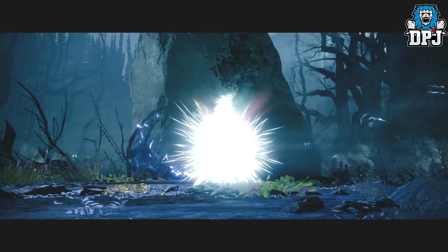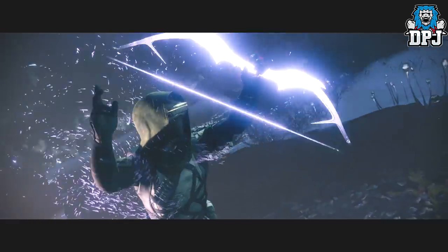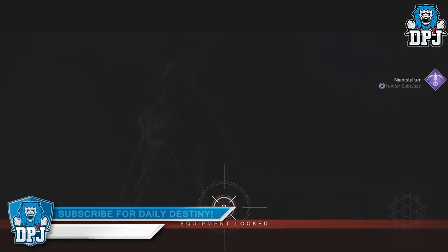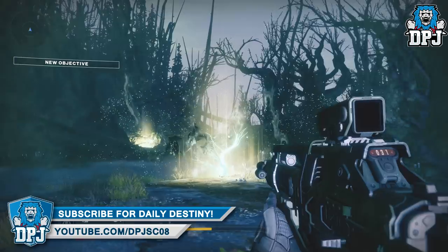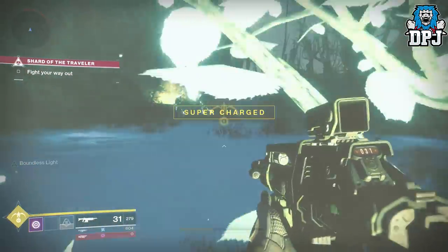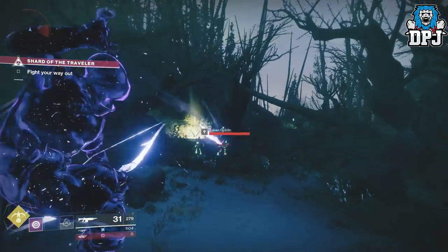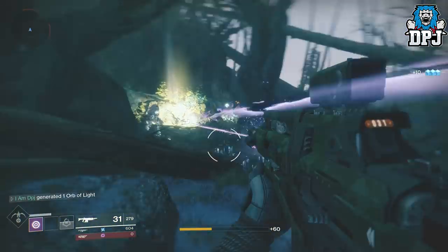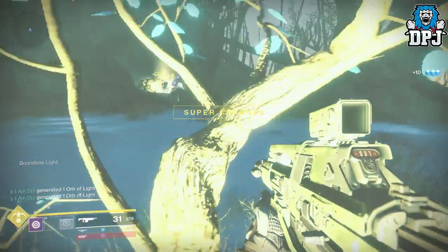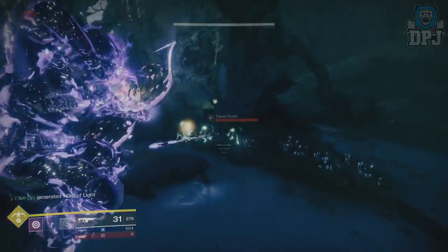This is how you reclaim your third Taken King abilities: grind chests, defeat enemies by doing public events and other things on various planets, and then do the mission the Shard of the Traveler found on the EDZ map. You will then reclaim your light and get back those Taken King abilities — the Night Stalker, the Stormcaller, and the Sunbreaker. I hope you enjoyed the video and it helped you out. If you're new around here and enjoy daily Destiny videos, be sure to subscribe, and leaving a like really does help me out.